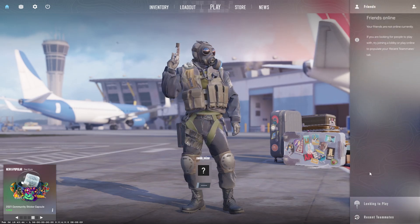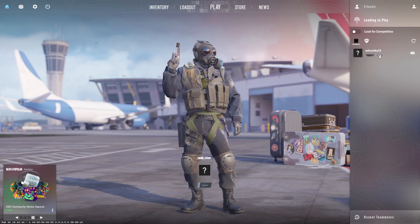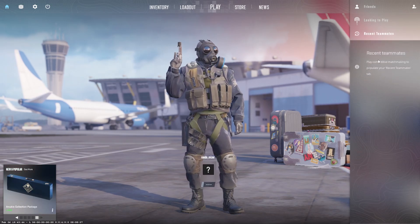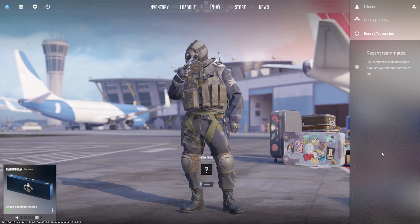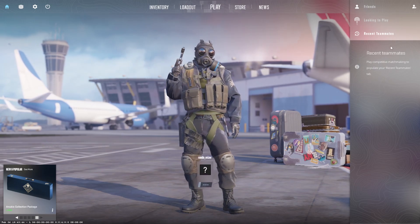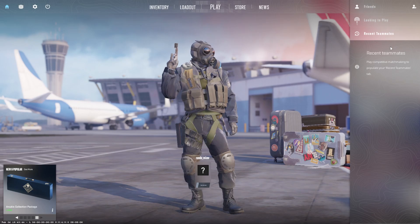You can also go to the 'Looking to Play' menu. For example, there's a player here under recent teammates, but this only works if you're playing competitive matchmaking. You'll have a bunch of people listed there with options to add them as friends. Hopefully this helps.